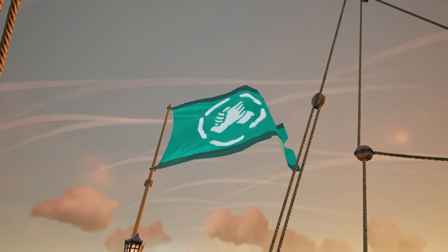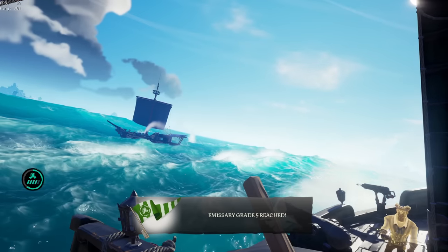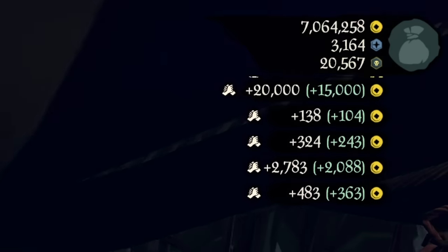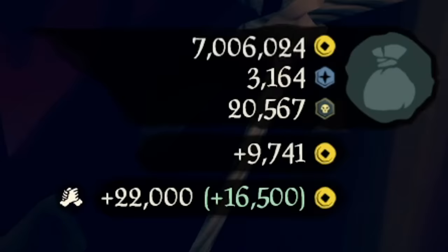This new emissary flag can be increased by literally doing anything in game — PvE, hourglass, even cooking. And similar to the Reaper's Emissary, you can gain boosted golden reputation for everything you sell at the Sovereigns, or by cashing out your hourglass.